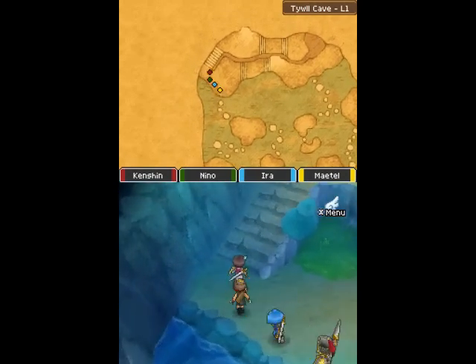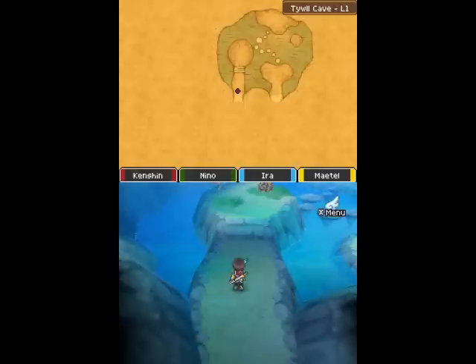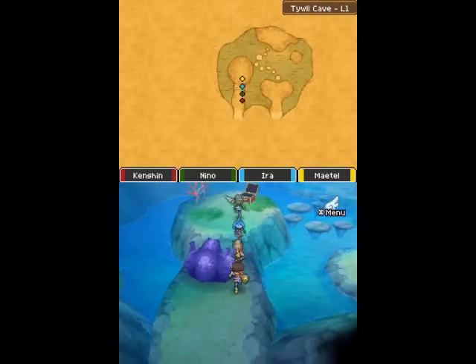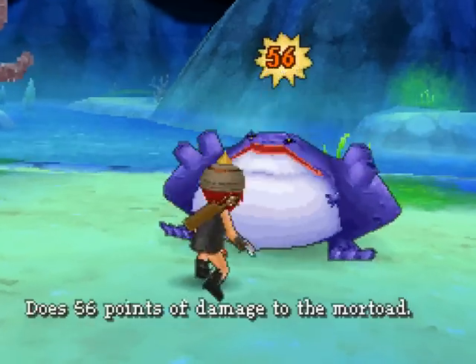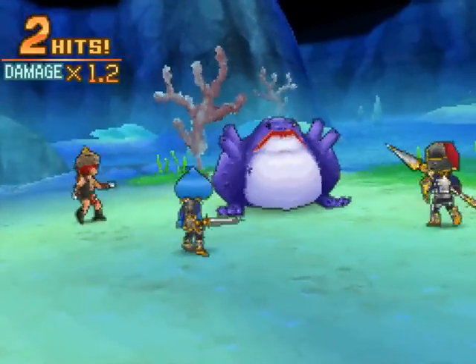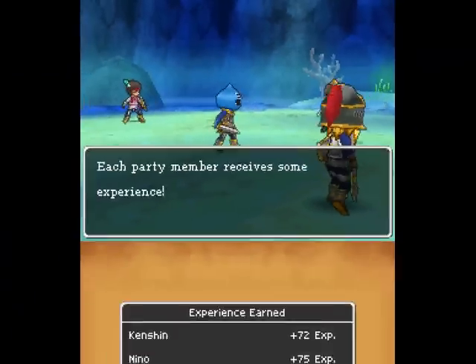I'll fight those guys later — I'm sure there'll be plenty of them. Let's go in here and grab this treasure, get another mini medal. Let's fight this big purple guy — a More Toad. This guy can do an attack that hits your whole group. I like having Giga Steel stuff on, at least weapons.